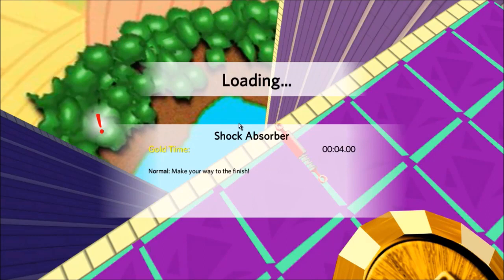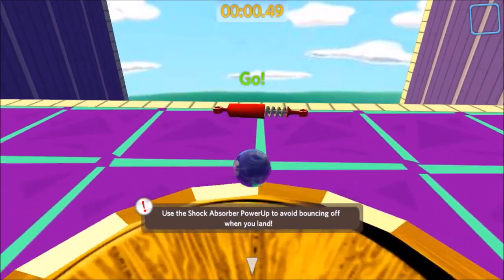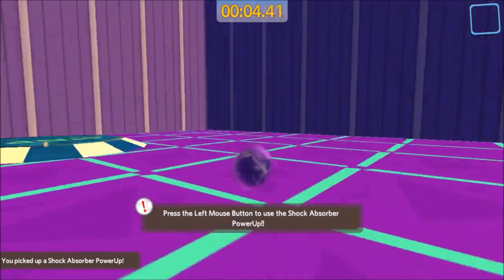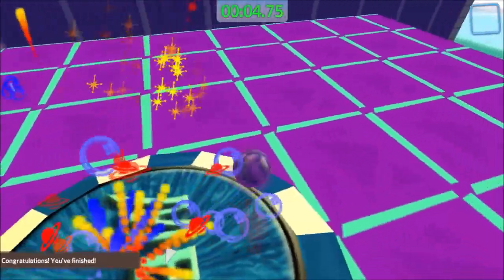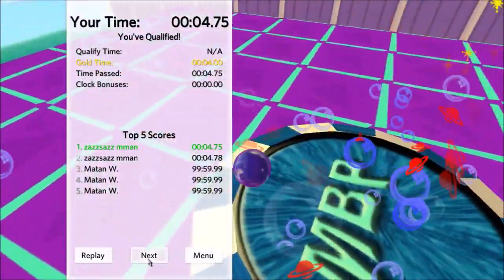Shock Absorber. Go! Shock Absorber is the anti-super bounce. Boing! When you get crashed, you don't bounce-jump. It just goes flat. Probably might not be safe.